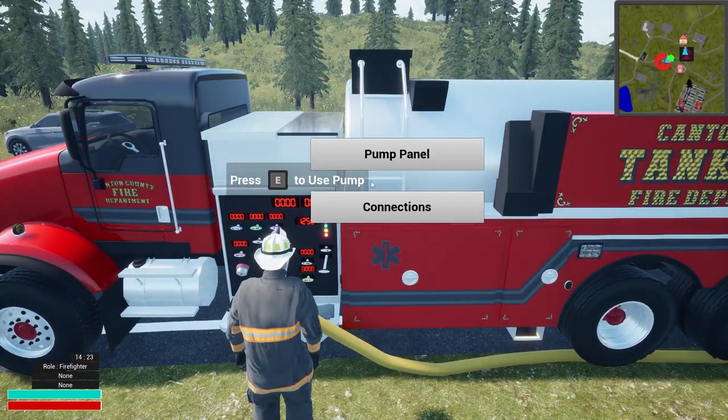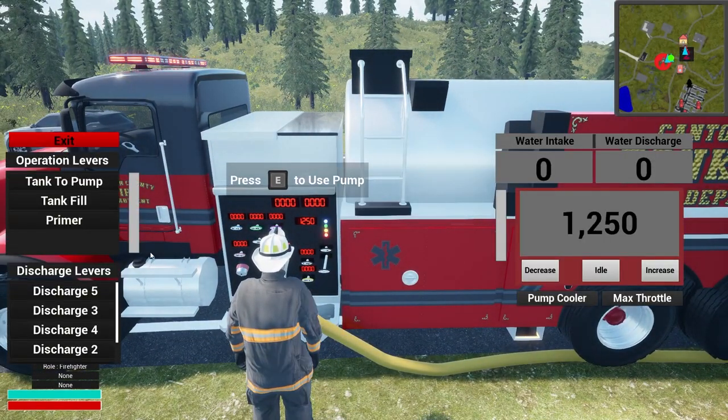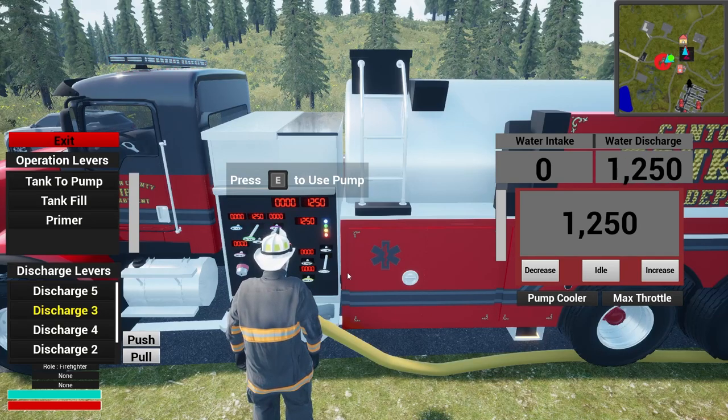Welcome back to the channel — we're back with more Into the Flames gameplay. We're going to continue our look at the new pumping update features. For today's video we're going to have pumping working on all the engines and tankers, and we have a new fourth style engine to look at — a European style. You definitely want to catch this one, so hit that thumbs up and let's get started.